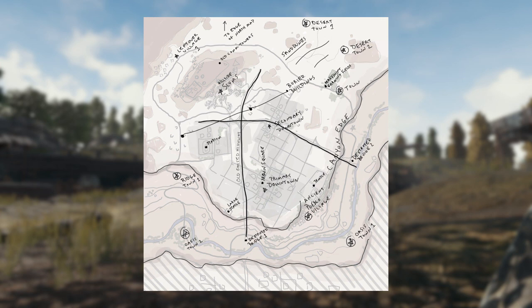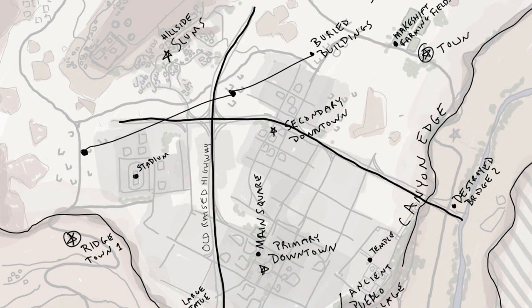Let's take a closer look at the work-in-progress sketch of one of the new maps that Daniel shared. It looks to be a desert landscape, possibly South American in location. From the get-go, the one thing that grabbed my eye was the primary downtown and secondary downtown in the center of the map, as well as a stadium, with crisscross lines representing the streets of the downtown areas.